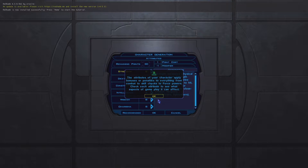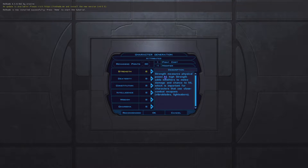Okay, Attributes. If I remember, since this is a D&D 2.5-style system, what we actually want to do is get our modifiers all to zero — because screw negative modifiers.